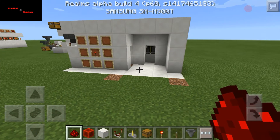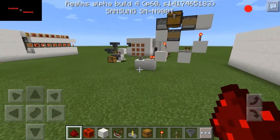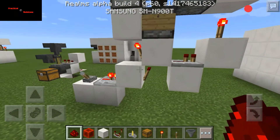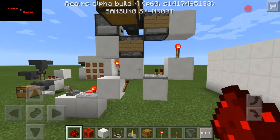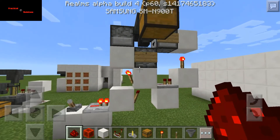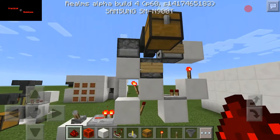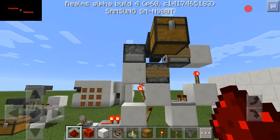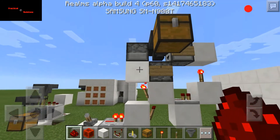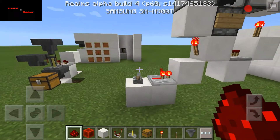Hey guys, JJ Jester here again. I have an update to yesterday's build. This is basically the old setup. I said there were issues when it came to the hoppers — it was very unpredictable when you entered or exited the game and came back. These two right here would be very unpredictable, so I wanted to change that and make the build a little more stable.